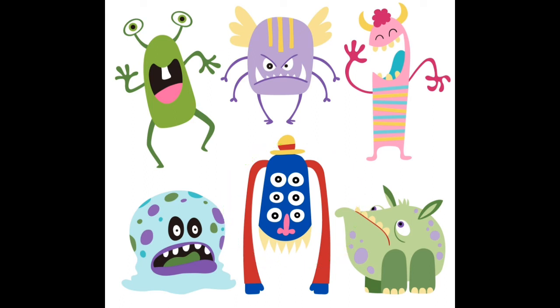This monster is blue, green and purple. He has two eyes, one mouth. But he has no ears, no arms and no legs. Which monster is it?